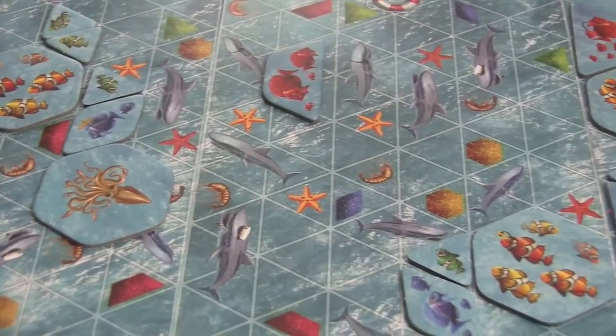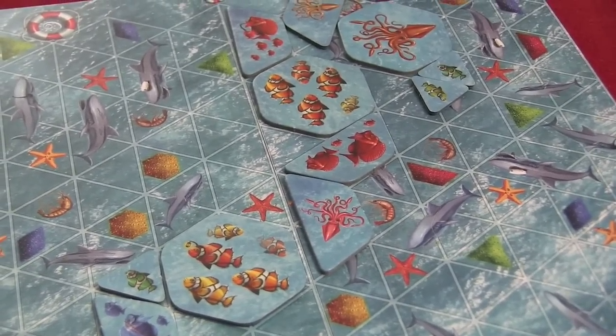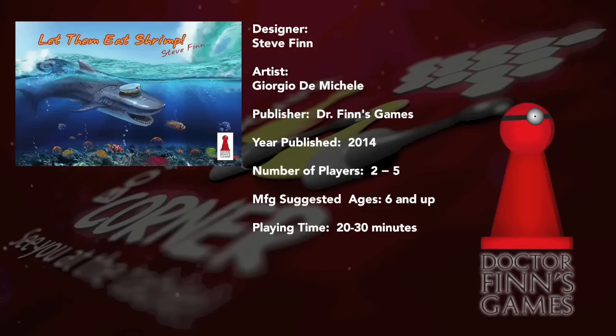This week we're taking a look at Let Them Eat Shrimp. We're going to be using fish, sharks, and squids. Let Them Eat Shrimp is a tile placement game for the whole family. It was a successful Kickstarter in 2014 from Dr. Finn's Games. It plays 2–5 players, ages 6 and up, in approximately 20–30 minutes.